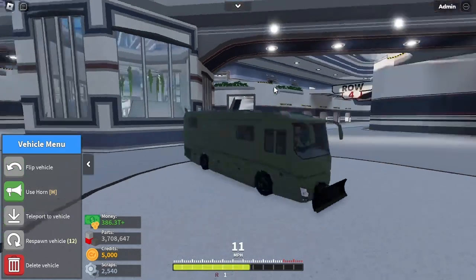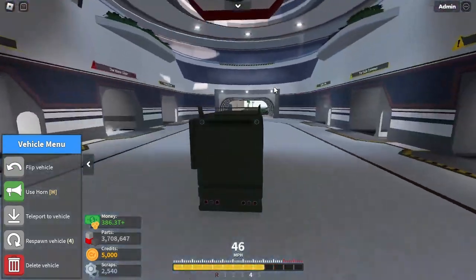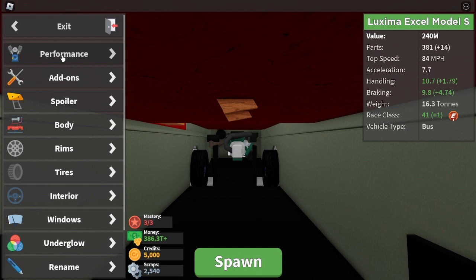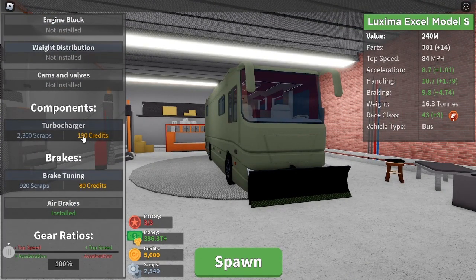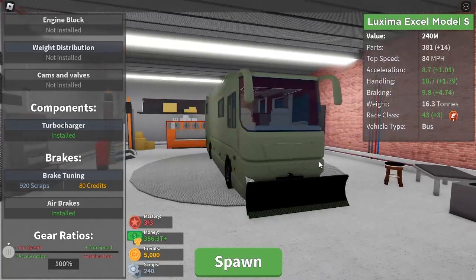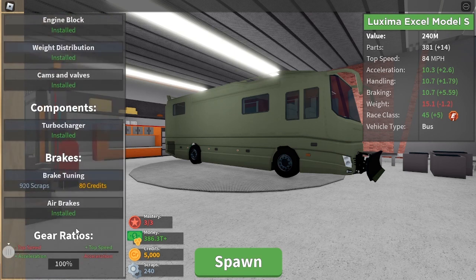I've pretty much gotten everything I need to finish this vehicle, but I want to see what it is as stock — that's pretty much how it feels stock. Now let's go upgrade it. Just one thing left to do. I didn't mention it but this is going to be another multi-purpose build vehicle — a weird race vehicle and a derby vehicle. It can also go to high-end race class D, which is pretty nice.